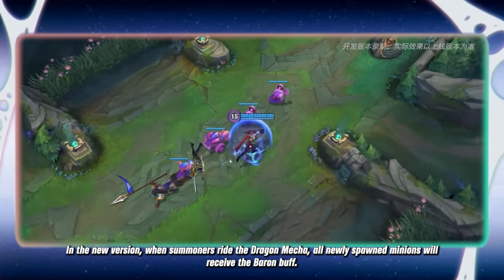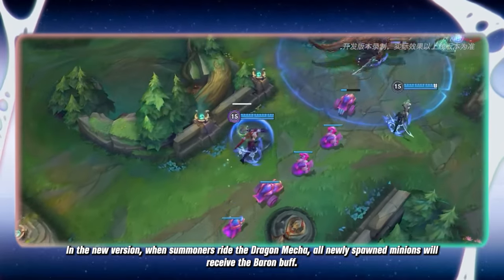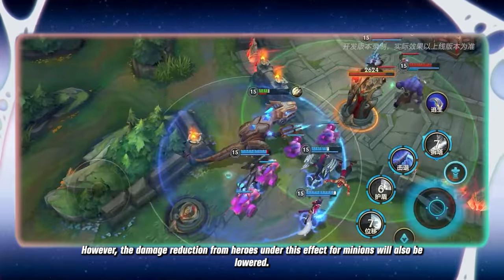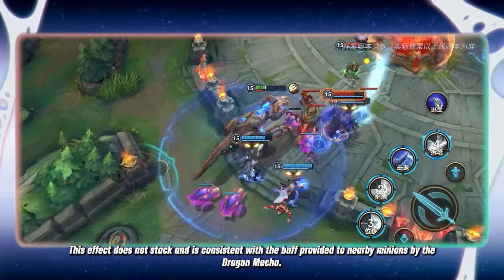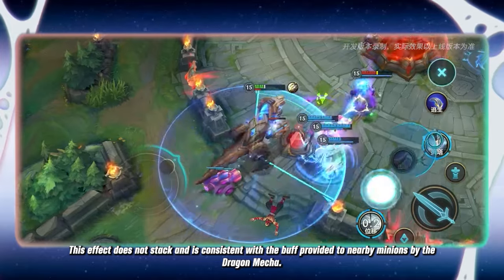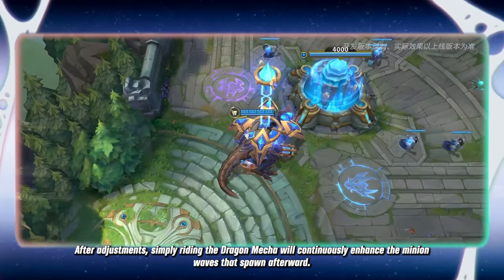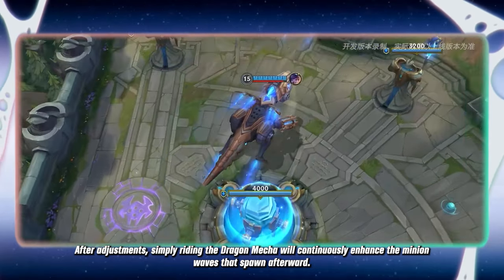In the new version, when summoners ride the dragon mecha, all newly spawned minions will receive the Baron buff. However, the damage reduction from heroes under this effect for minions will also be lowered. This effect does not stack and is consistent with the buff provided to nearby minions by the dragon mecha. After adjustments, simply riding the dragon mecha will continuously enhance the minion waves that spawn afterward.